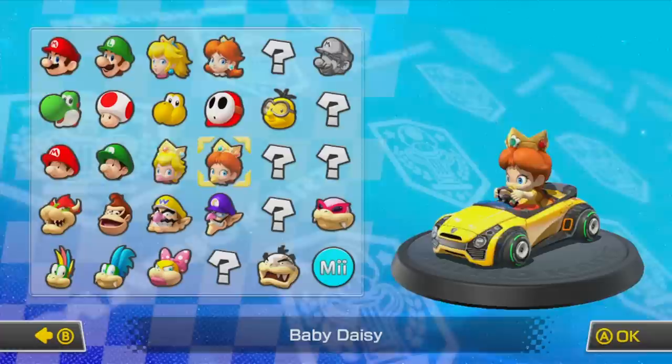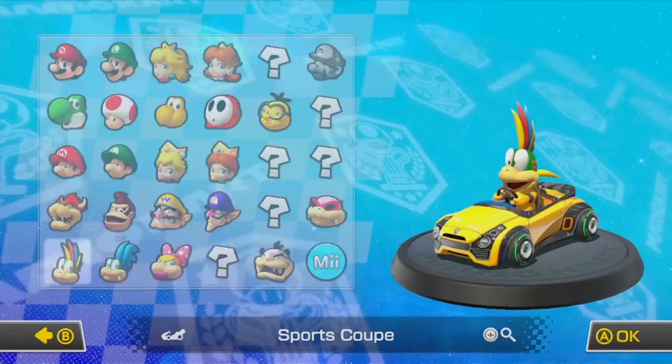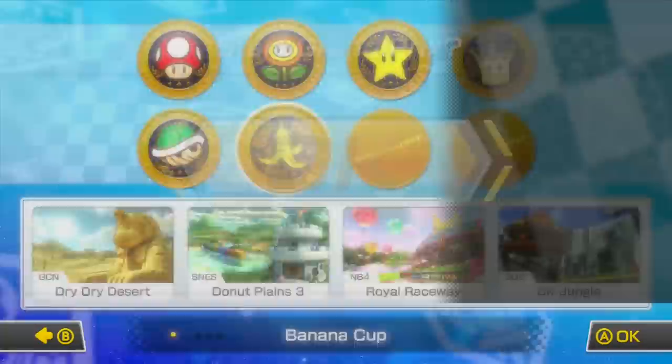Once again, please leave a comment letting me know which character you think I should use for the Leaf Cup, and the one with the most thumbs up will be in the next video. If you're enjoying Mario Kart, please leave a like and subscribe if you haven't. Thank you guys so much for all of your help. So we're grabbing Lemmy, and we're gonna use the speedy new sports coupe with slick tires and my favorite glider so far, the Cloud.